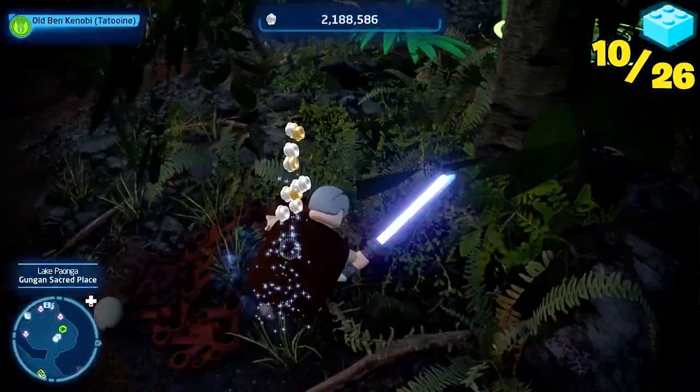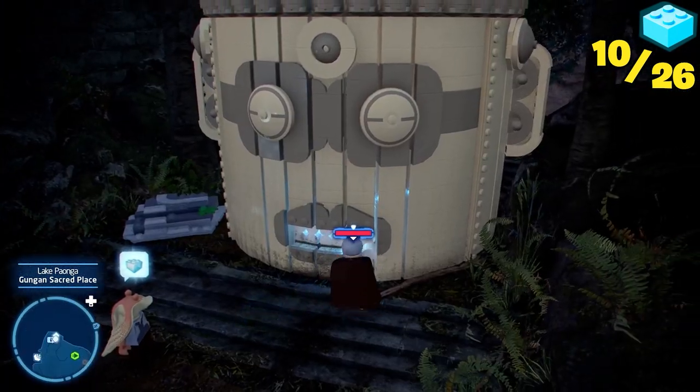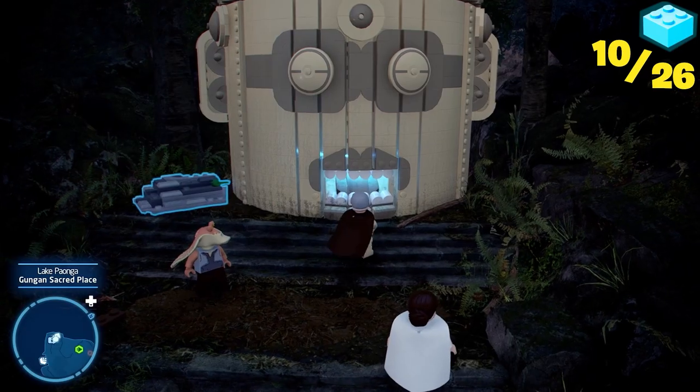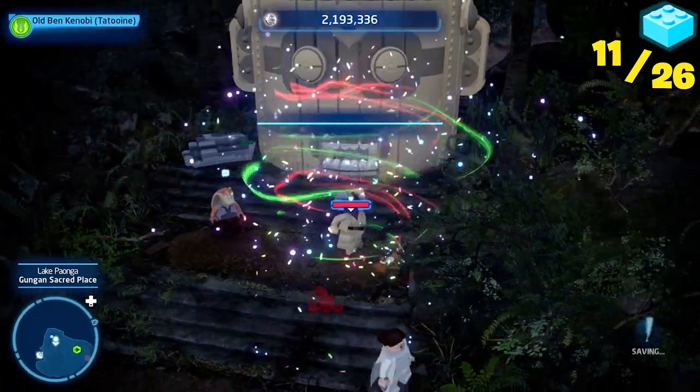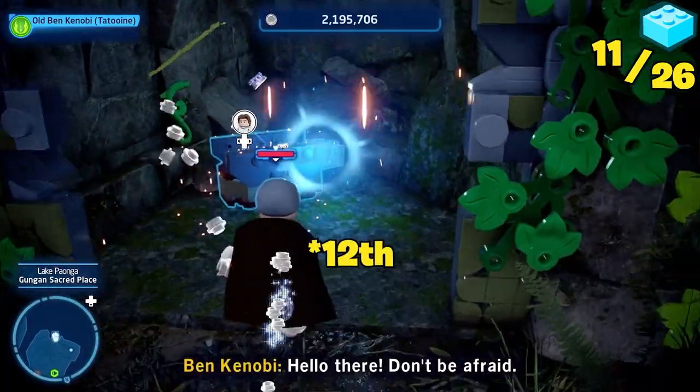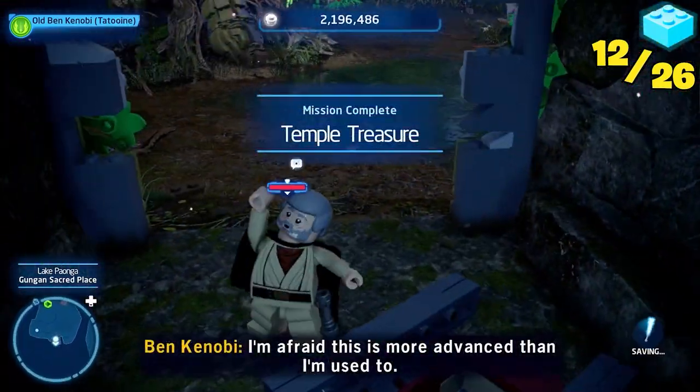While that was happening, old man Benny Boy was collecting teeth for a statue's dentures. Turns out Gungans have horrible dental insurance because the statue's breath caused Ben to collapse. Then a wall that needed a hole appeared — Han Solo, that's a grenade — and that was the seventh kyber brick and final one near this lake.